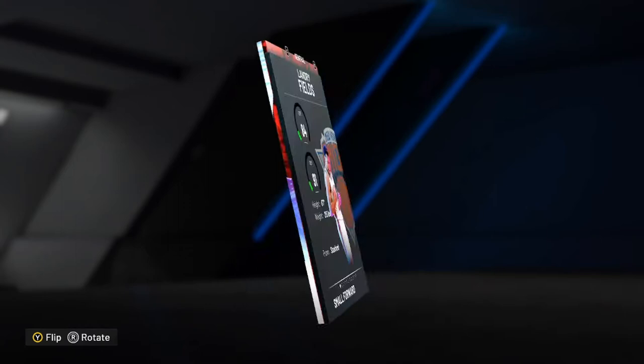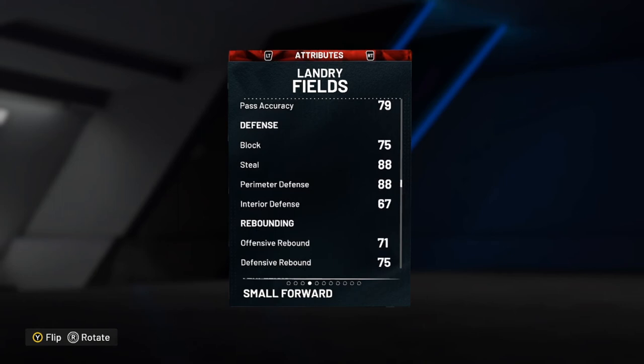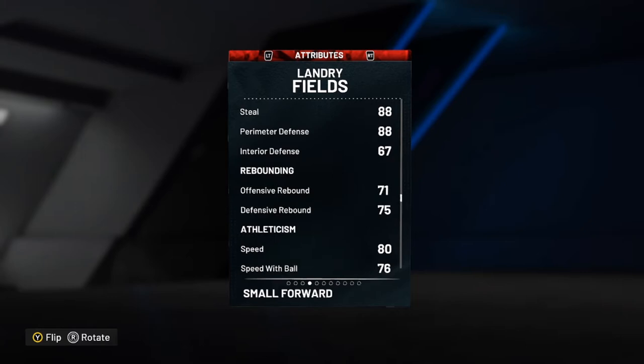Landry's an 84 offense and 91 defense. He's 6'7" with a 78 driving layup, 76 mid, an 85 three, and an 80 driving dunk. Offensive stats aren't crazy, but they're definitely solid enough — he can finish at the rim. He's got an 85 three-point shot and he can dunk the ball a little bit. 79 ball handle as well, so with a coach or shoe he could probably be boosted up to that 85 for a speed boost. 88 steal, 88 perimeter — really, really good, especially for a 6'7" shooting guard.